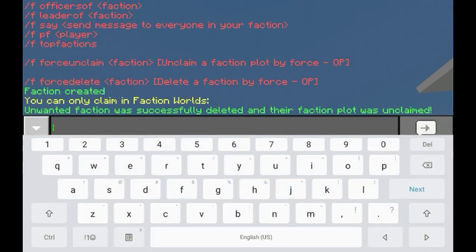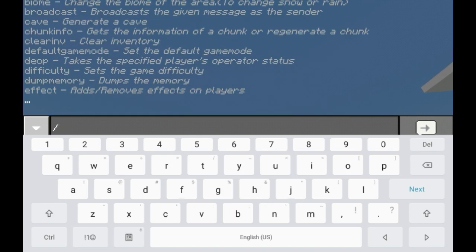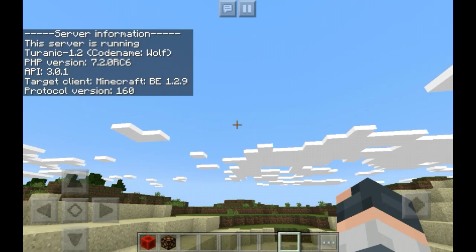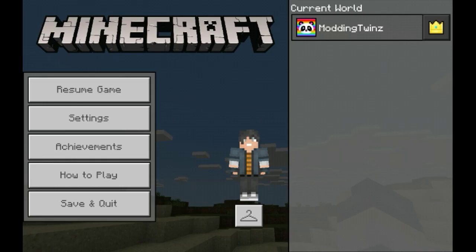Let me show you the Minecraft version. I think it's slash info — yeah, as you see: 1.2.9 Minecraft Beta Edition. So you know this is it — go right here and make sure you got proof.